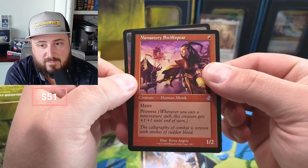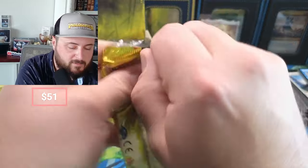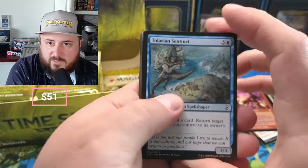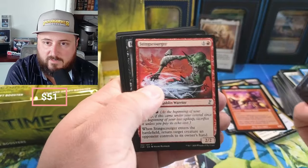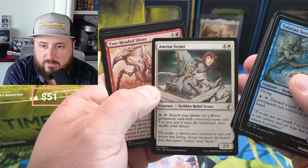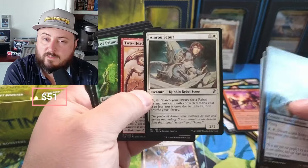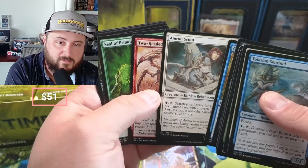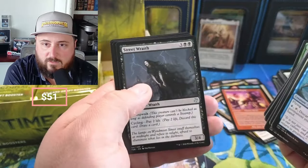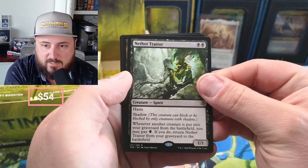A 1/2 with haste and prowess for a one drop — that ain't too bad. All you red-blue players know you're playing that. Stingscourger, Phantasm. Kithkin, Two-Headed Sliver. Somebody who knows lore — give me the backstory on Kithkin. I think they first appeared in Legends, but let's hear some lore. Street Wraith, Nether Trader — haste and shadow.